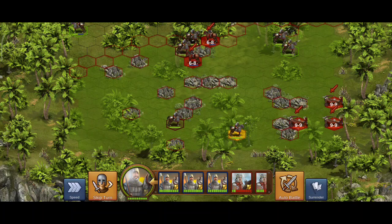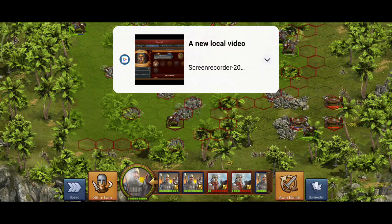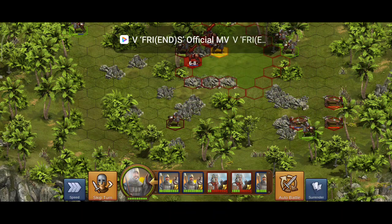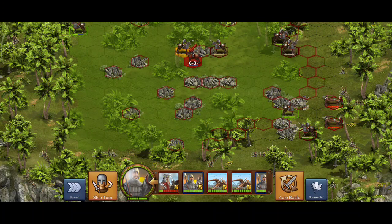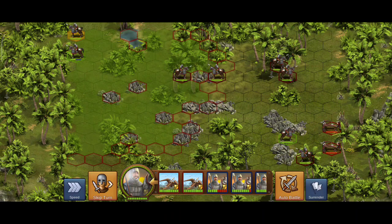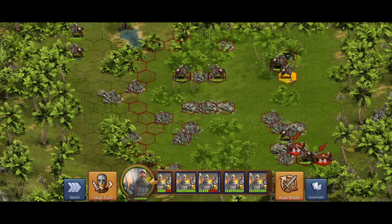One ballista that could hit me has been eliminated. Now I'm going to take out the other ballista. Now I'm only left with two full-power ballistas, but they cannot reach my one injured rogue, which is now a fast unit. As you can see, it's safe and out of harm's way.